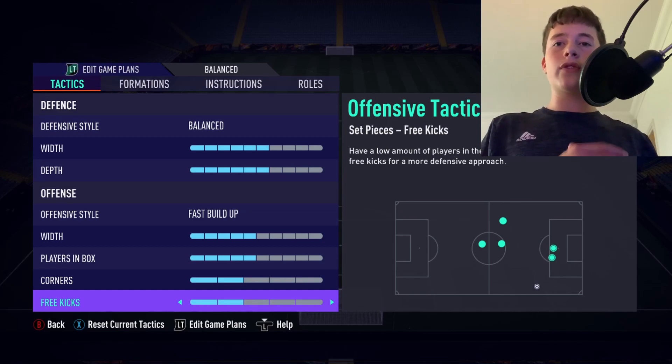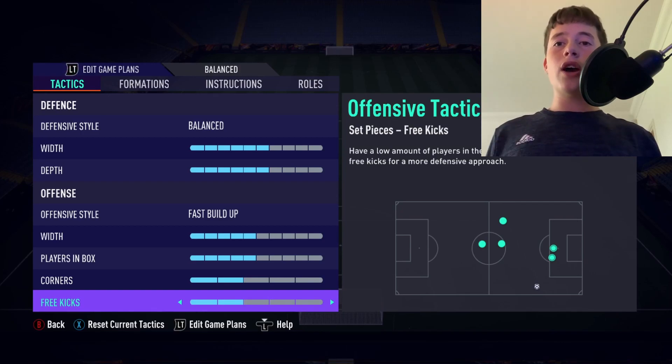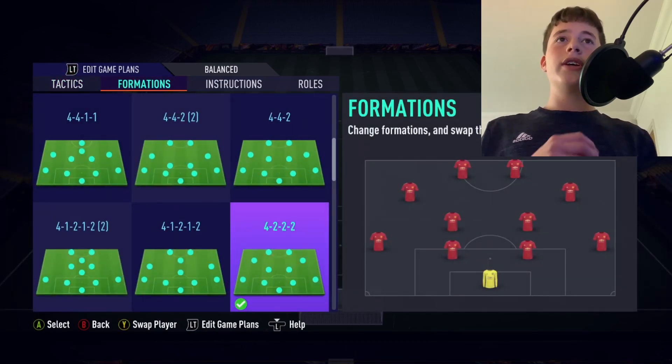Similar reasoning applies to our corners and free kicks being on two. We know how difficult it is to score a header or volley from a set piece in FIFA 21, so why commit men forward? Unless you're using a formation where you commit every man forward including your centre-half in the last 10 minutes, there's no point having more than two on corners and free kicks — especially with the likes of Mbappé and Neymar up front.